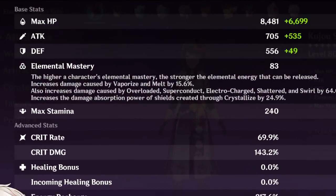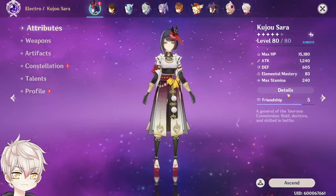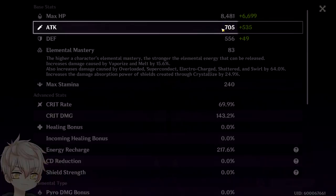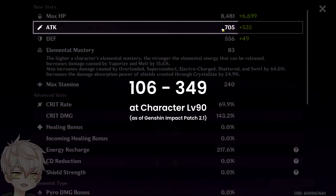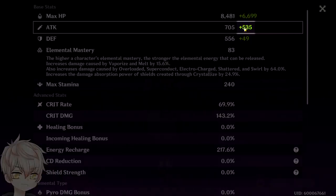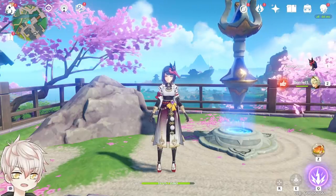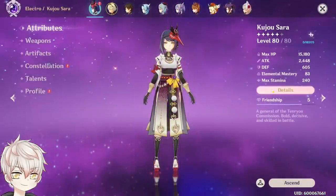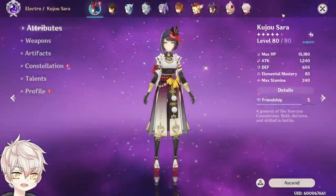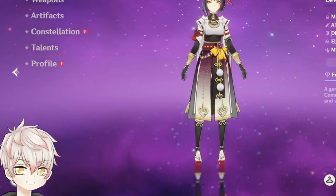When it comes to attack buffers currently in the game, their transfer is only based on their base attack. Base attack is the left number you see on the attributes details page — the 705 — and is a combination of the character's default attack plus their weapon's base attack, which for example, the Elegy has 532. The plus number on the right refers to all external sources of attack: attack percent and flat attack from artifacts, buffs from teammates like Bennett, artifact set bonuses like Noblesse and Tenacity, food buffs, leyline disorders, and more. This is worth mentioning to save some of you from putting triple attack percent on your artifacts.